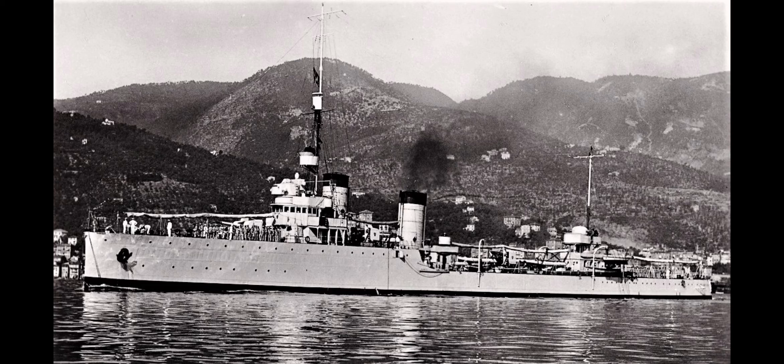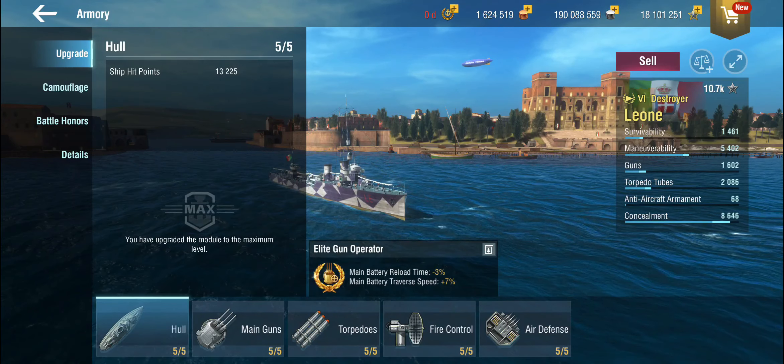The Leone was one of these exploratory scout ships — a large destroyer or destroyer leader — that made the French somewhat anxious and influenced their destroyer designs. She didn't see much action in World War II; she was stationed with her sister ships in East Africa. At the end, when the Italians were pushed out of Africa, she was sent on a suicide mission to the Suez Canal to bombard some stuff, ran aground, and was sunk. That was that.